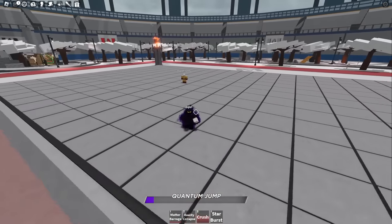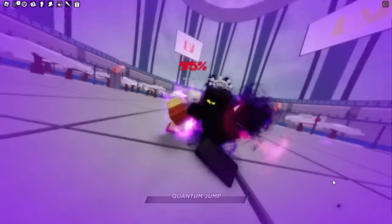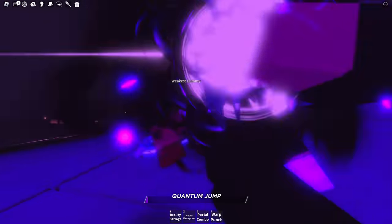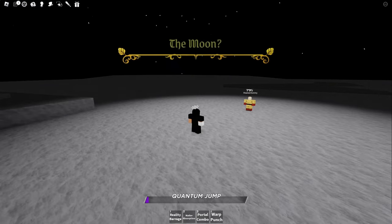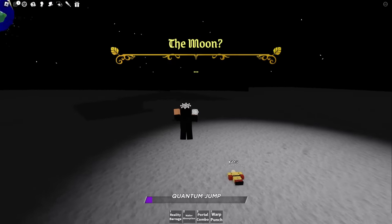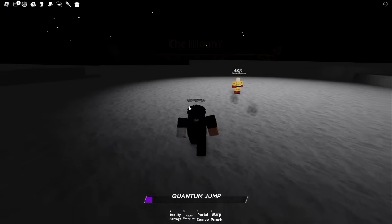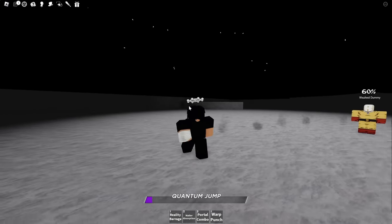We have Starburst now — let's check this out. The moon. We bring them to the moon, so now we just fight them while we're on the moon. What the hell? That's sick. Let's try to see all four ultimate moves — we're going to go into ranked and see how it goes.